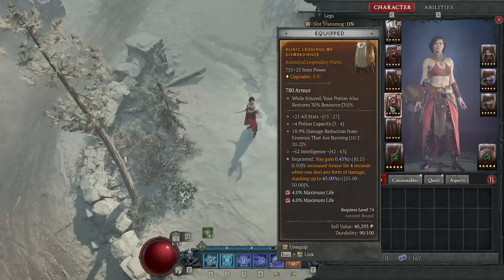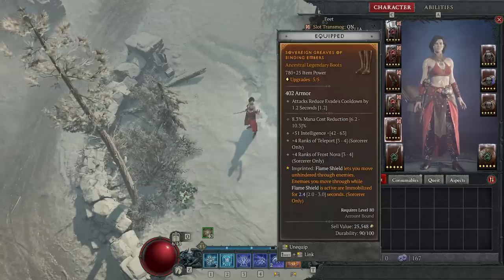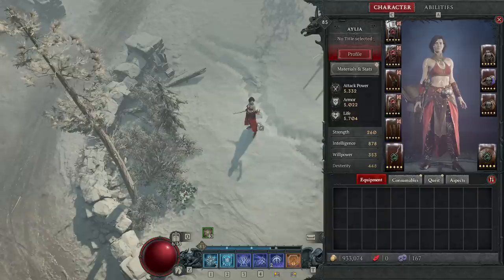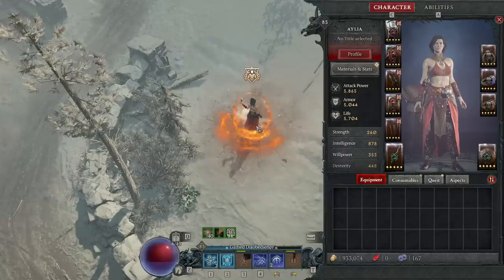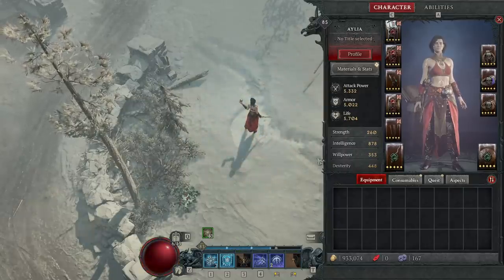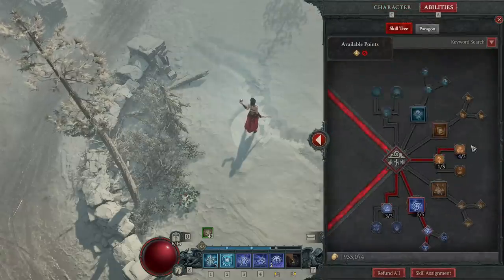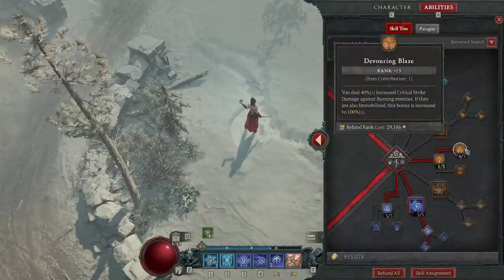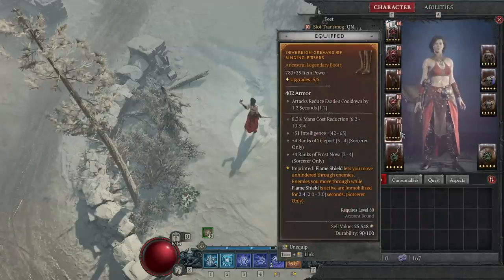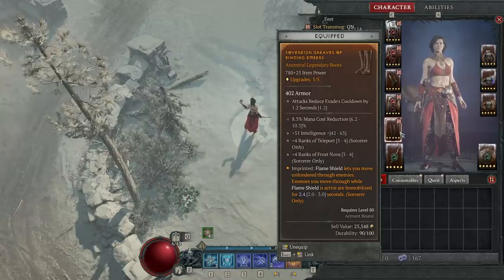On your legs you can also get crackling energy damage, which is really good, and Ball Lightning ranks for the enchantment slot. On your chest, you have Flame Shield Binding Embers — this is where our Immobilize comes from. You group everyone on top of you, hit Flame Shield, and they're now stacked, stunned, and immobilized, taking monstrous amounts of damage from Aspect of Control and the Devouring Blaze passive doing its Immobilize bonus. On your boots, get as many ranks of defensive skills as possible — ideally Teleport and Frost Nova.